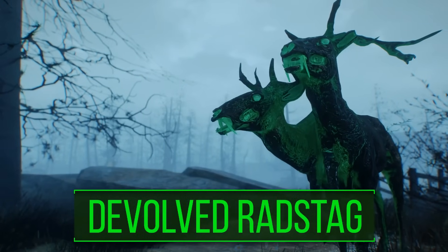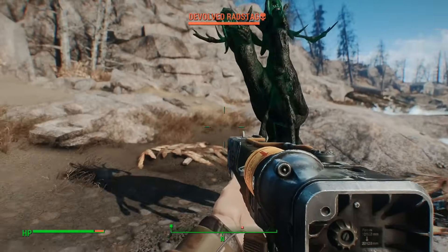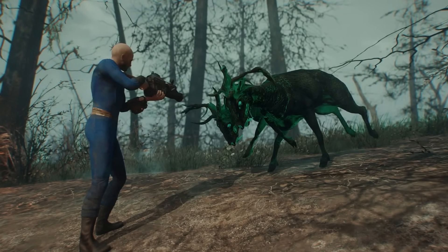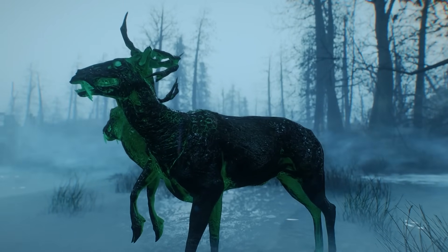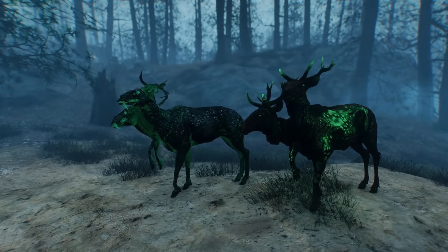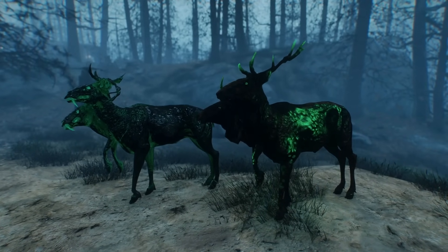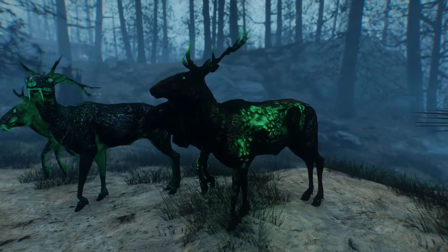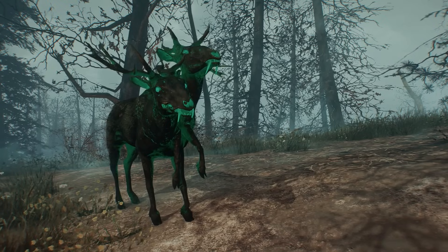There's albino rad stags, glowing rad stags, rabid rad stags, alpha — you get the idea. But it's on the island of Far Harbor where the rarest, and perhaps most dangerous, can be found. The devolved rad stag will begin spawning on the island once you've reached level 40. It levels with you and poses a very unique challenge. While it has some pretty outstanding stats for a deer, what will certainly catch your eye about this monstrous mammal is its custom model and texture — they glow bright green, somewhat resembling the appearance of normal glowing rad stags, though these are a good bit brighter with what seems to be a higher quality texture. Easy to miss are the pair of fangs protruding from the devolved deer's head — or, heads.